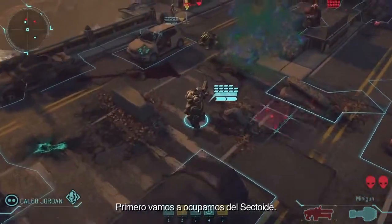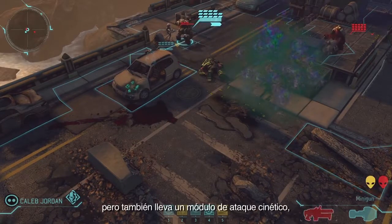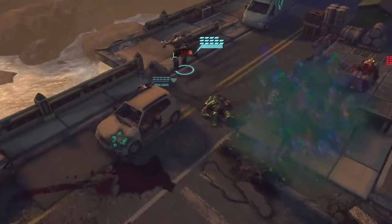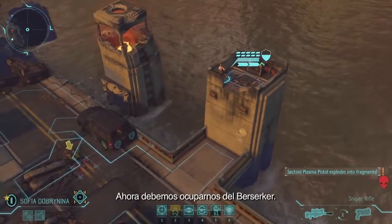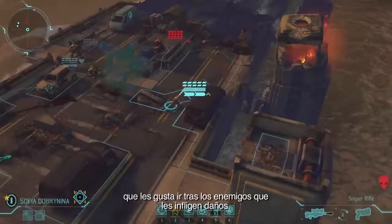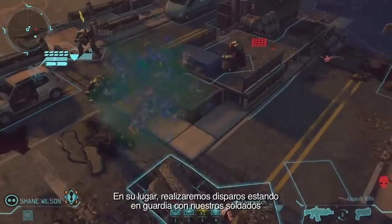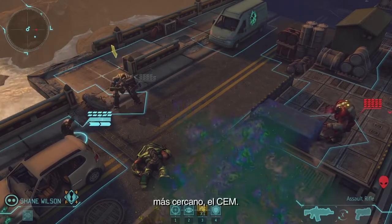A Sectoid is going to move to flank, and a Berserker is going to come in. We're going to deal with the Sectoid first. Our mech is out of ammo, but he also mounts a kinetic strike module — this is a rocket-powered fist that gives him a devastating close-quarters attack. To handle the Berserker, we're not going to shoot at him right away. Instead, we're going to set up overwatch shots with both of our soldiers and let the Berserker, whose aggressive nature leads him to engage the nearest target, have a go at the mech.